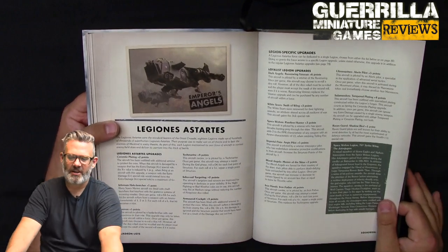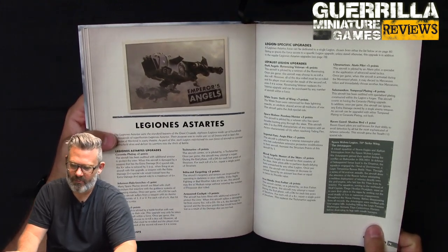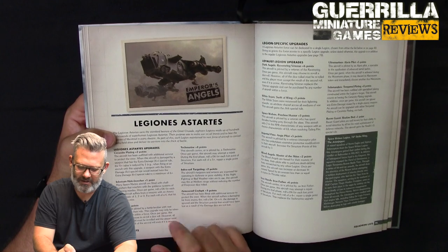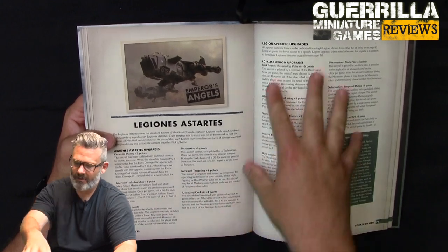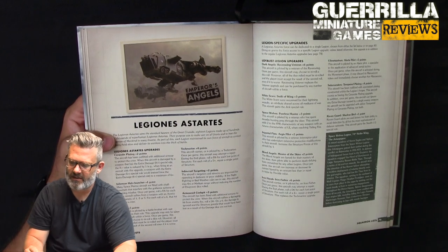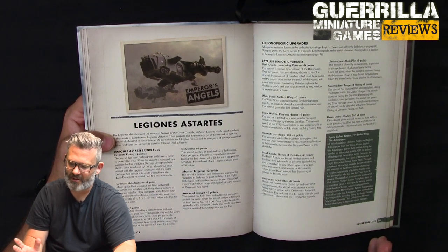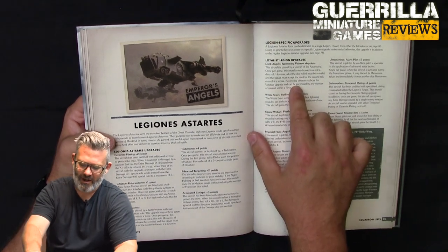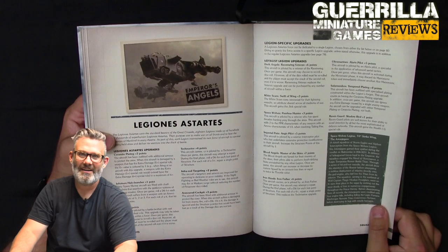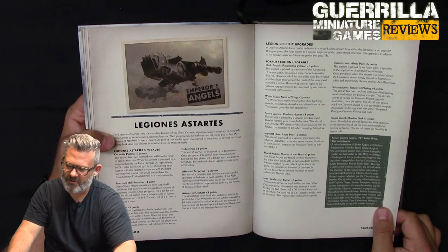The biggest change for Legions Astartes is you can add a Space Marine Legion special rule — Traitor or Loyalist — to your planes to flavor them for your Primarch's legion. Core upgrades are mostly the same as in core Aeronautica: ceramite plating, infernum halo launchers, veteran, armored cockpits, infrared targeting, and tech marines. Then you have legion-specific upgrades. For example, Dark Angels can take Ravenwing Veteran — once per game reroll any single dice roll. All planes can take it, versus the generic veteran which is once per squadron.